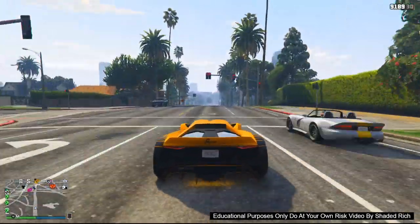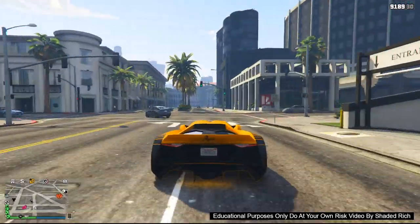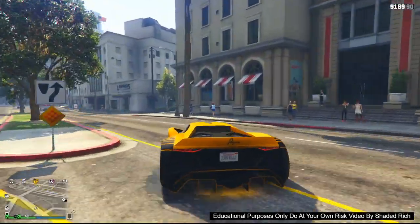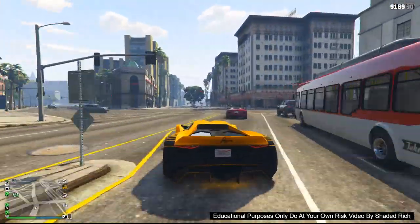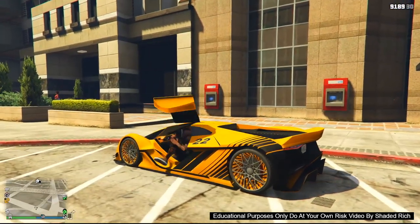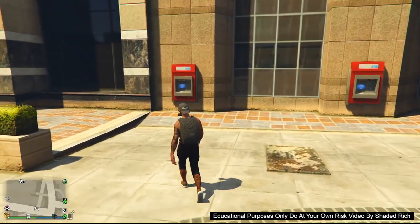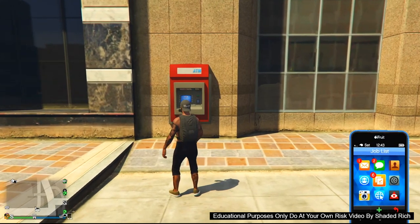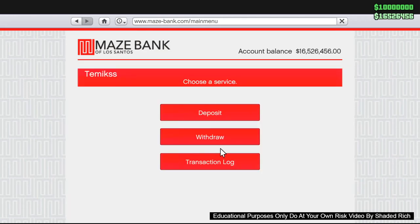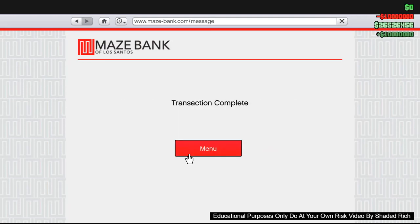For this money glitch, all you are going to require is one dollar. If you do not have one dollar, comment in the comment section right now. What you need to do is go up to a pedestrian, waste them, and you will have a dollar. Once you have that dollar, go ahead and pull up to this ATM. When you get to the ATM, pull out your phone and take that one dollar — or however much money you have in your wallet — and put it into your bank. Go into the main menu, go into deposit, and put every single dollar from your wallet into your bank.